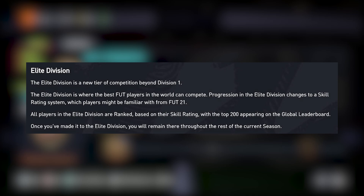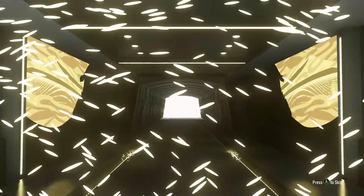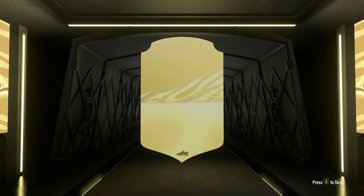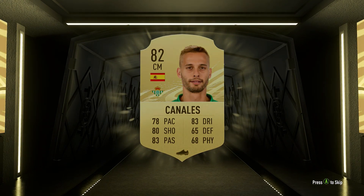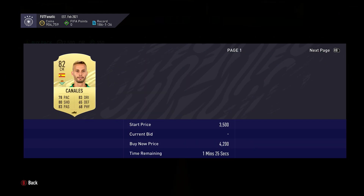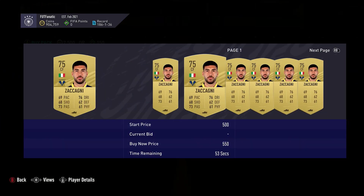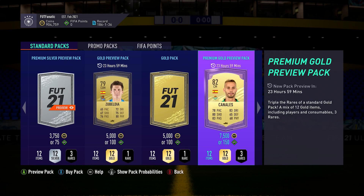With the top 200 appearing in the global leaderboards, this is where your rewards will be a lot better. Weekly rewards in Division Rivals are earned by winning a set number of matches before the end of the week. When the week closes out, you'll receive your reward based on the rank you're currently in. The higher you climb in Divisions and ranks, the better your weekly rewards will be. If you start the week in Division 5 but make it to Division 4, you'll receive the reward for finishing in Division 4.